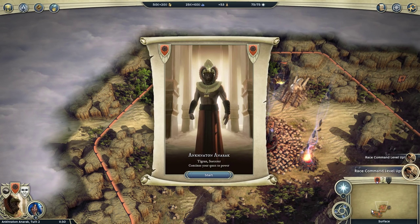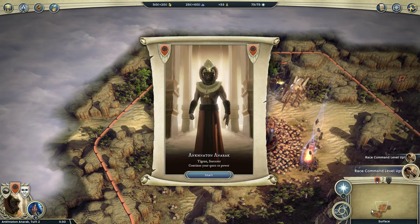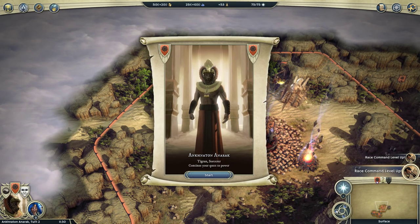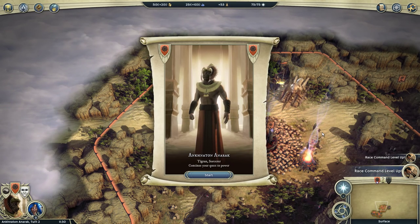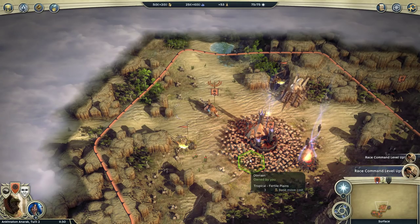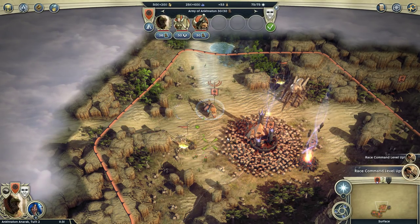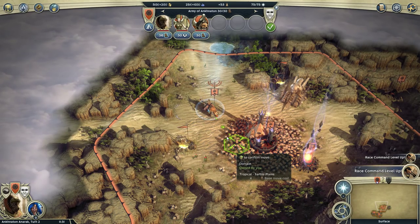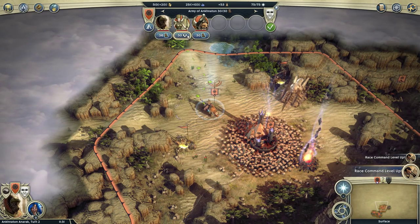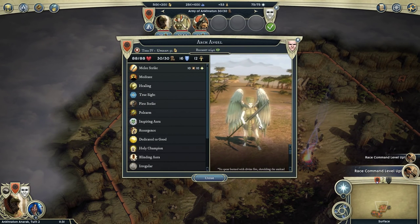Hello everybody and welcome to the second video about the new Eternal Lords expansion for Age of Wonders 3. Today we're going to be talking about Tigrans as represented by Mr. Kittycat Ankh-Naton Anorak, who is a Tigran sorcerer and all-round nice guy. He is using the new Peacekeeper specialisation, dedicated entirely to being good, which is why he's accompanied by the Archangel — the ultimate tier 4 summon that comes with the specialisation.